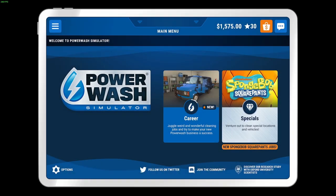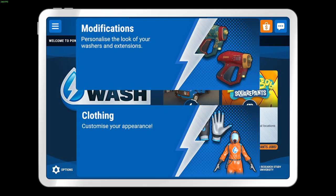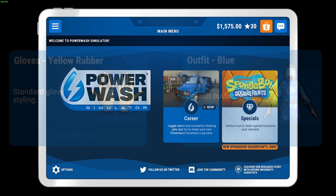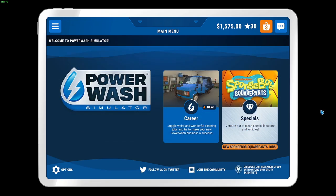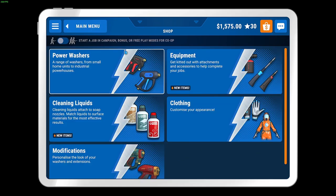In this video I'm going to show you how to buy and equip skins on Power Wash Simulator. First thing you need to do is open the menu — the tablet. Once you're on there, click on the top right with the shop icon, and then once you're on the shopping screen,